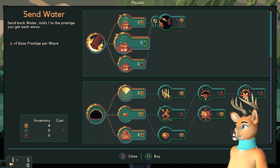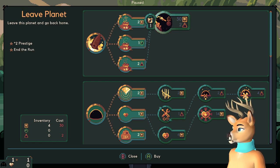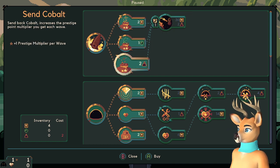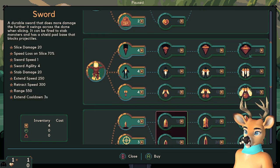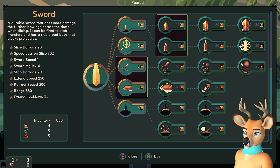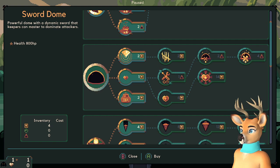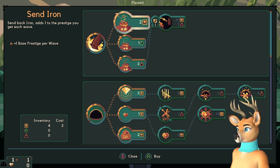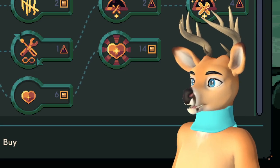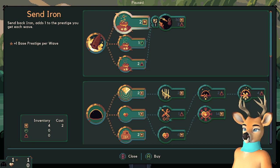Okay - send back one water adds one to the prestige you get each wave. Send back iron, leave this planet and go back home - double prestige ends the run. So I follow - we've got our normal upgrades, all of our normal upgrades, and on top of that we also have to send stuff - we have to sacrifice our resources to send it back. And then we gotta save up 30 to get off planets. That sounds hard, let's give it a shot.